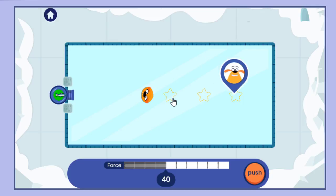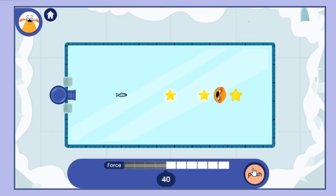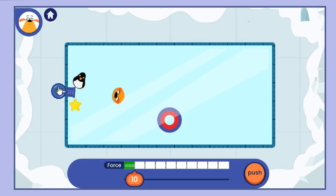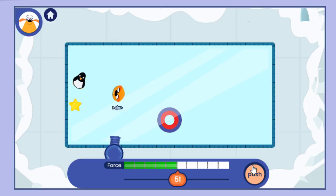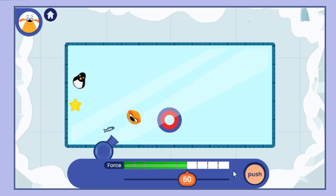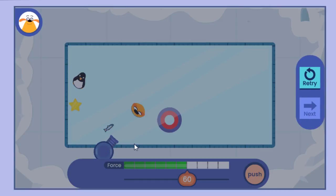Tap on all of the stars you think the plushie will hit. The plushie didn't hit. You can't change the force. How can you get around that penguin? You may need to move the cannon.